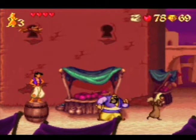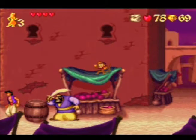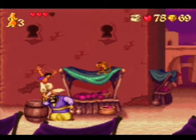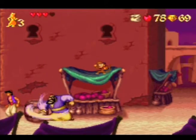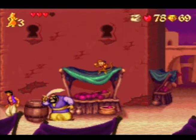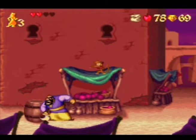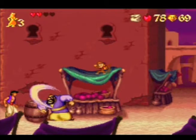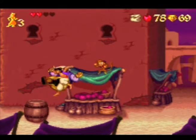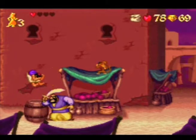This fight is completely broken. There are two ways to do it - you can just hide behind this barrel, wait for him to swing a sword, and jump on him. If you just sit here the whole time, he can never hurt you, unless you mess up your jump. Since I haven't played this game in so long.